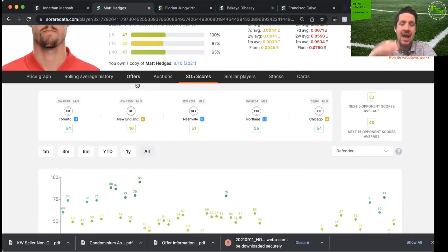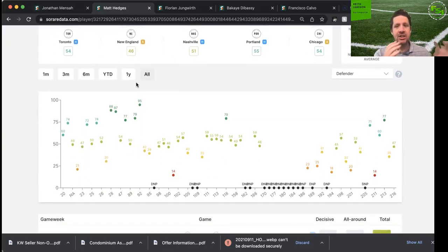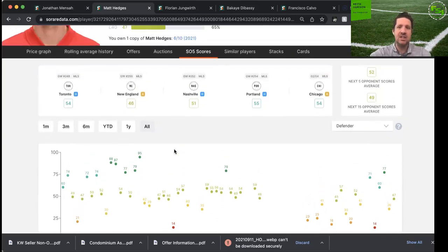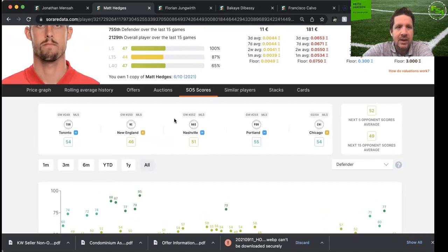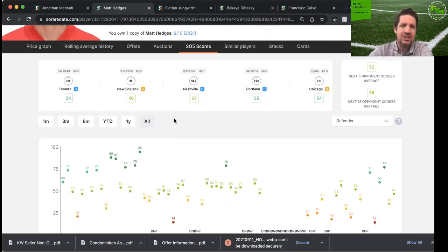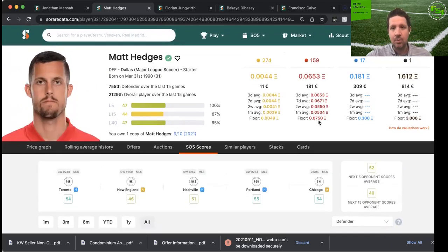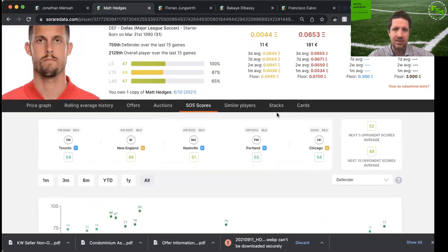Matt Hedges is very similar to Jonathan Mensah — captain of his club for Dallas, huge set-piece threat as well. When he's fit, he will be in. Last year he struggled with fitness and those scores were not nearly as good as what we've seen from Matt Hedges in the past. I think Dallas is going to be improved. I own his super rare; I did have a rare of him and sold it about a week ago. Hedges at his price — around 0.075 as his floor, with averages in the 0.06s — is just another slam dunk. Gives you scores in the 50s, great for ETH grinding, and gives you some nice upside with the set-piece threat. Chance for double-doubles, triple-triples.